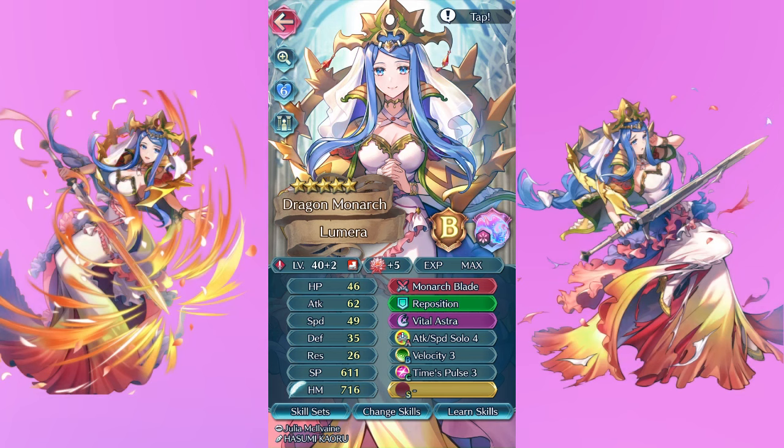First of all we have my Lumera — I know she's not plus 10 and I don't want to hear it, but she'll be plus 10 at some point. I have been extremely feather poor recently so give me some time. I ended up pre-pulling a couple of ascended Maritas and when I saw Lumera's art and her PRF I knew I had to build this unit. So I decided to give one of those to her, as well as attack speed solo, velocity, and time's pulse, and she does so well.